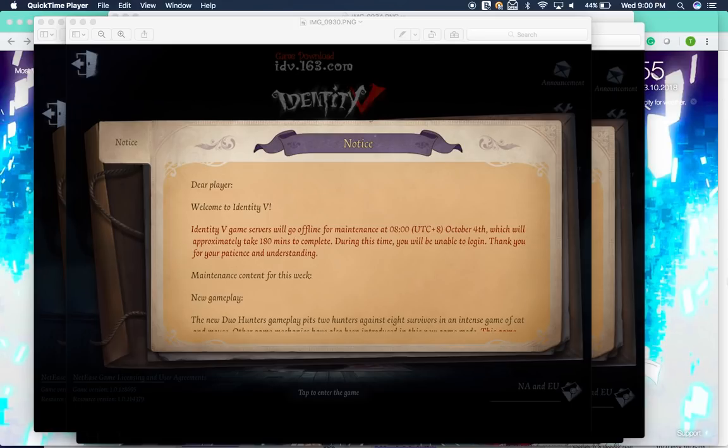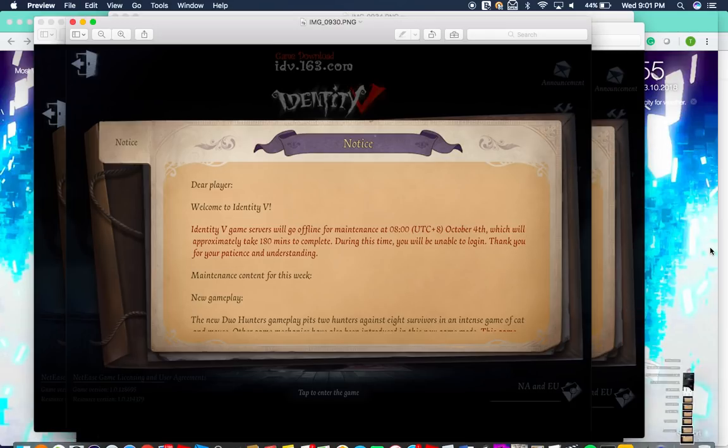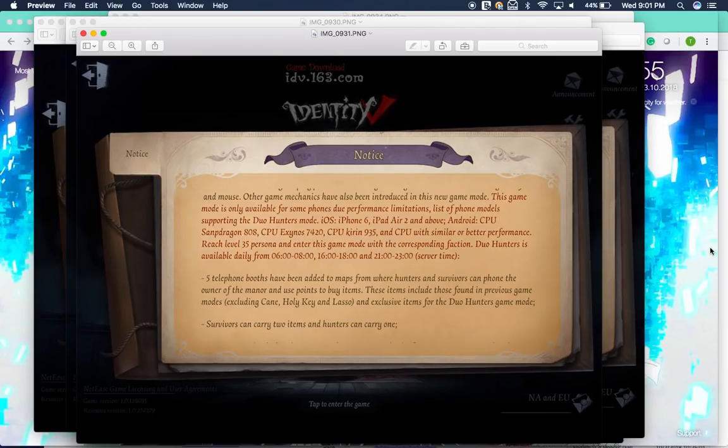Maintenance content for this week: new gameplay. The new Duo Hunters gameplay pits two hunters against eight survivors in an intense game of cat and mouse. Other game mechanics have also been introduced in this new game mode. This mode is only available for some phones due to performance limitations. Supporting devices: iOS — iPhone 6 and above, iPad Air 2 and above. Android — Snapdragon 808, Exynos 7420, or Kirin 935.